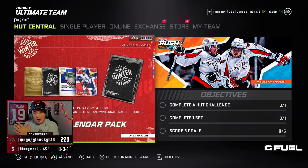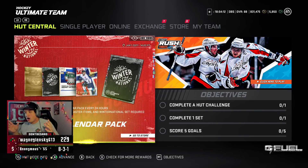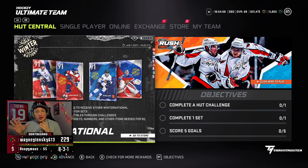We have brand new master sets, brand new cards, and brand new sets. At first look these cards are pretty sick — Matt Zuccarello, Jacob Voracek, Patrick Lina, and Bobrovsky. Pretty cool cards.